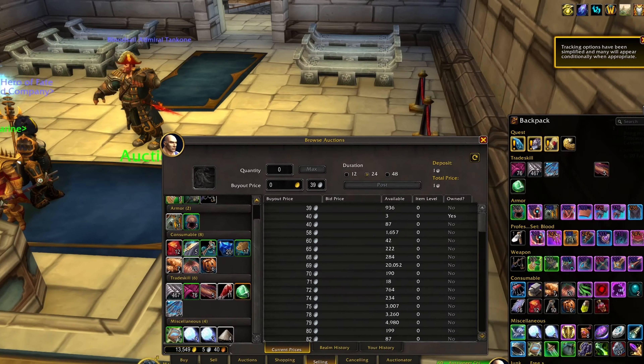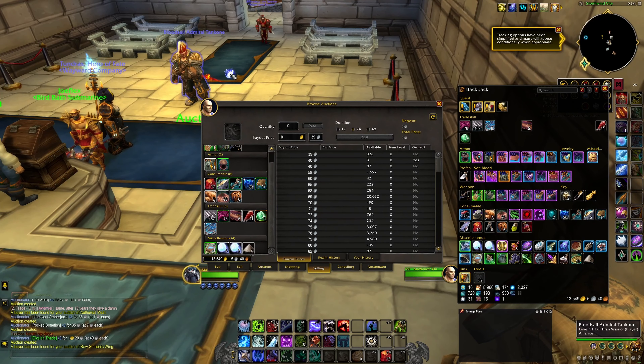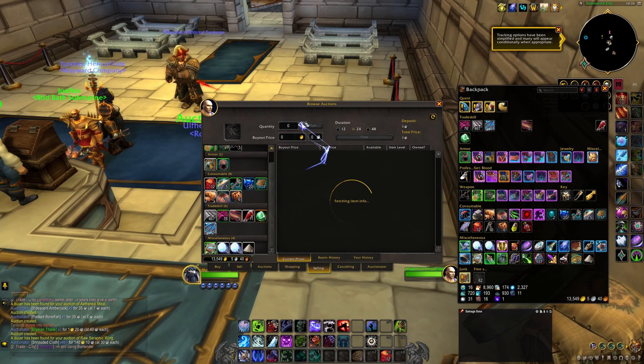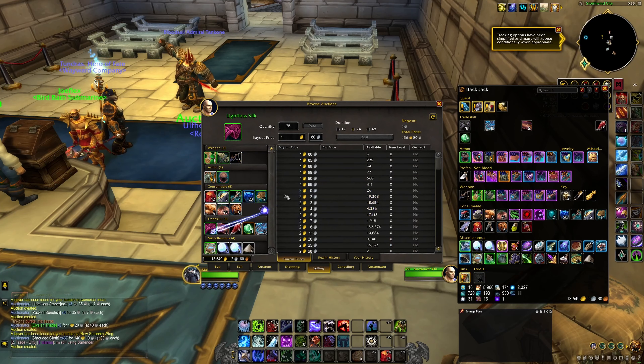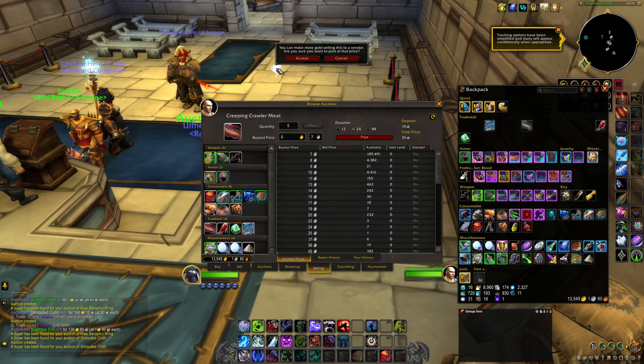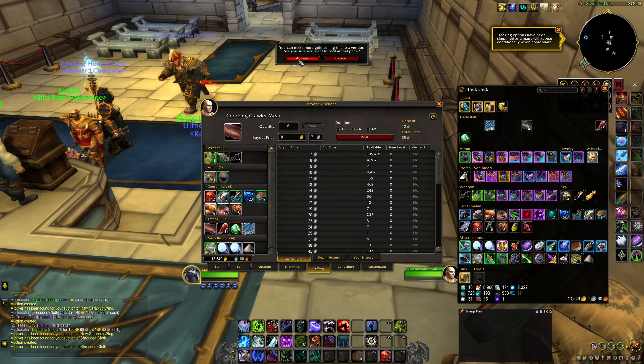Why is Auctionator an essential add-on for Dragonflight? You're sure to be collecting all sorts of bind-on-equip items and crafting materials, and Auctionator takes most of the work out of selling for the best prices, posting auctions, and finding sellable items in your bags. TLDR: you can post all your eligible stuff fast and get back to where you really want to be.